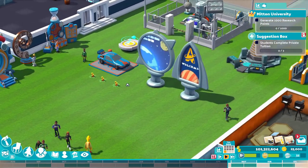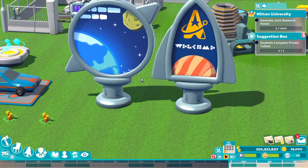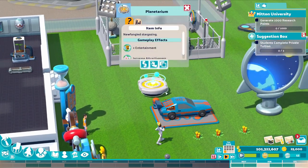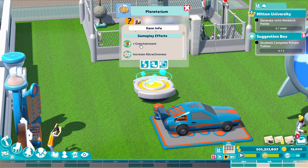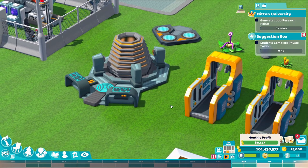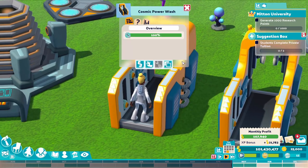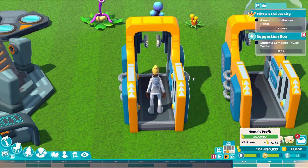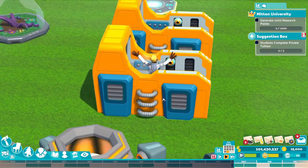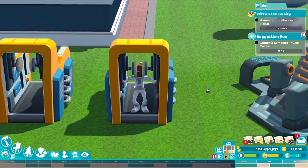Now let's look at the other items you get within the DLC. So you get these massive signs — if anyone knows what that says, let me know. You've got a planetarium, which gives a bit of entertainment and attractiveness. And then you've got these quite large objects for outside — including a changing booth and also the Cosmic Power Wash, which someone is about to use.